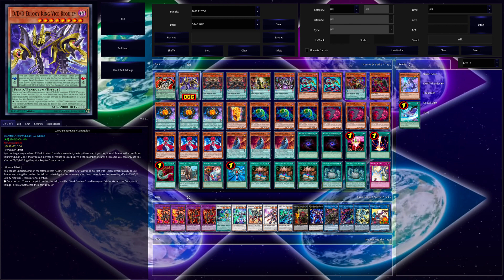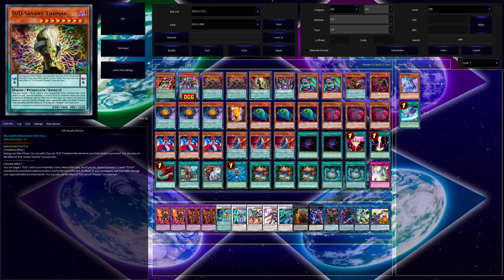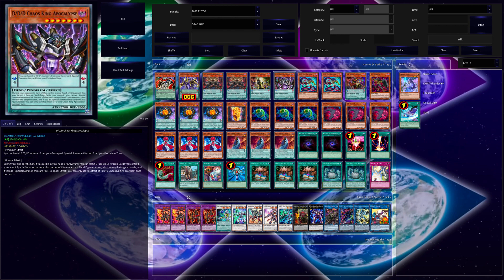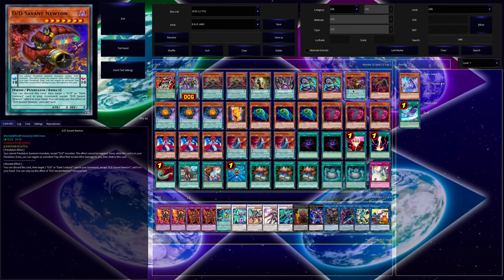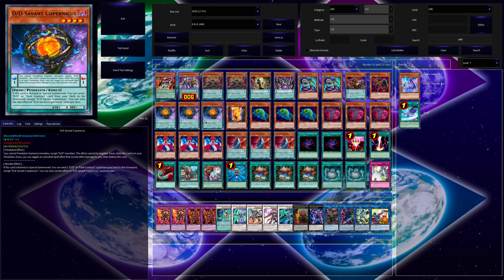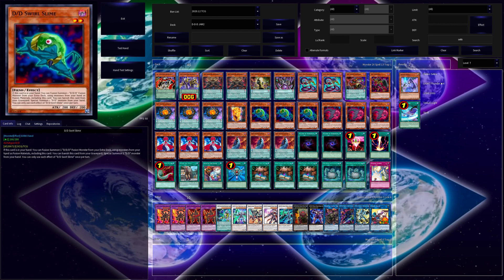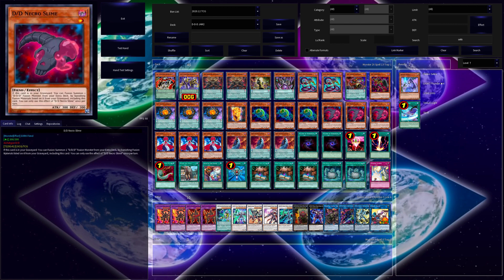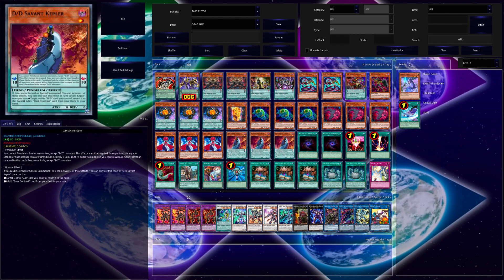Next card up is D/D/D Eulogy King Vice Requiem, two copies of D/D/D Oblivion King Abyss Ragnarok, one D/D/D Rebel King Leonidas, one D/D/D Chaos King Apocalypse, two copies of D/D/D Vice Typhoon, one D/D/D Rebel King Leonidas — wait, one D/D/D Rebel Surveyor Newton, one D/D/D Purple Armageddon, three copies of D/D/D Rebel King Copernicus, one D/D/D Ghost, three D/D/D Swirl Slime, three D/D/D Necro Slime, three D/D/D Lamia, and three D/D/D Rebel King Kepler.